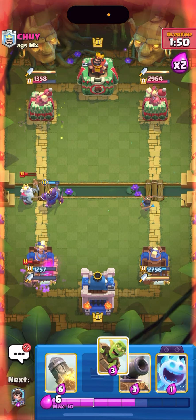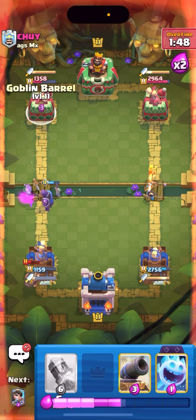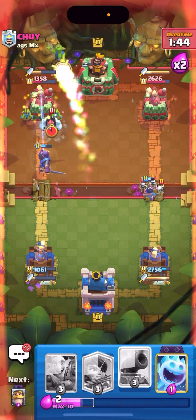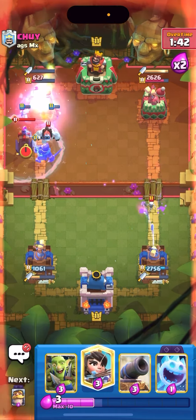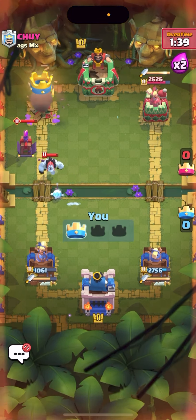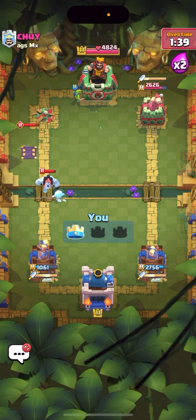I'm gonna goblin gang the back and knight up high — that's what I should have done last time. I'm just gonna go barrel rocket — how does he stop this? My evolved knight's gonna be tanking. He only has zap and poison. He just zapped but the knight is still tanking. Good game! That shouldn't have even been close.